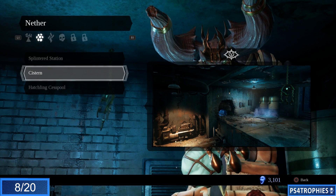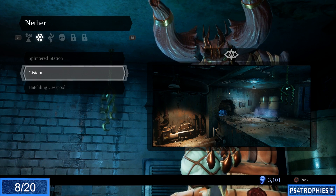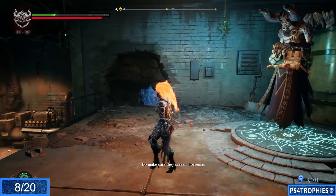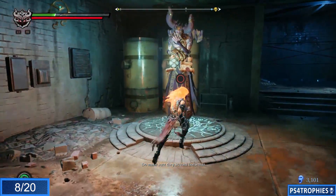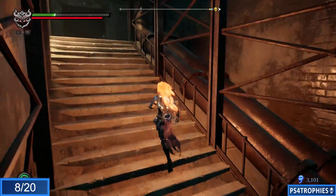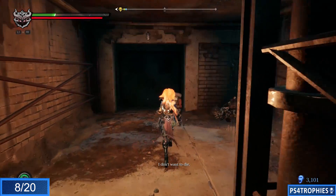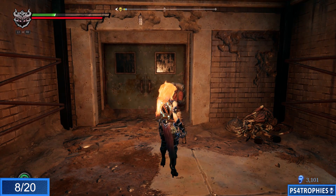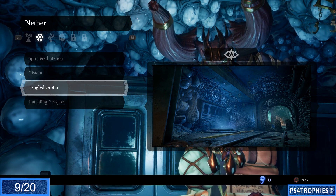The next human is very close to the Cistern serpent hole, kind of on your way to where Sloth is located. You would go through that little hole to get to him, but instead we're going to take a nearby dead-end path up these stairs and find the human there.